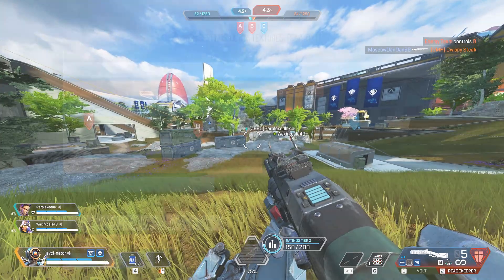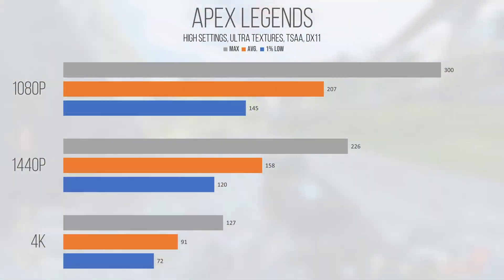First up is Apex Legends, a now 5-year-old first-person battle royale built on a fork of the Source Engine. Performance recorded in late June 2024 is still beyond playable at all resolutions. At 1080p, the average and 1% low came in at 207 and 145 FPS. 1440p dipped to 158 FPS average and a 120 FPS 1% low — still very playable and competitive at high settings. 4K dropped to 91 FPS average and a 72 FPS 1% low, which remains playable but less competitive on a high refresh rate monitor.